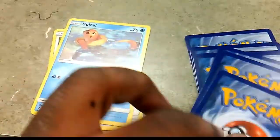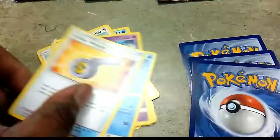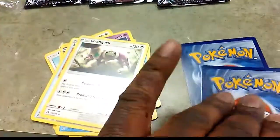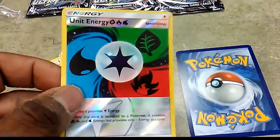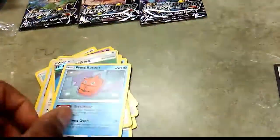Starting off we get Eevee, Weasel, Nicotong - that's cute - Cosmog, Lotto, Looker Whistle. The reverse of the pack is a G-Unit energy, and the rare of the pack is going to be a Frost Rotom, a regular rare.